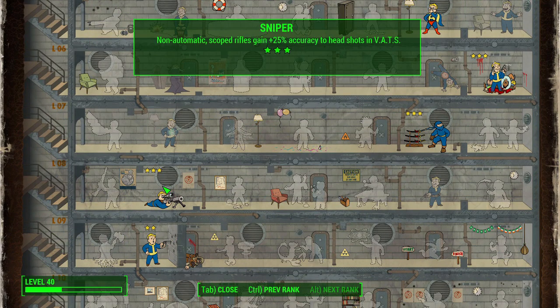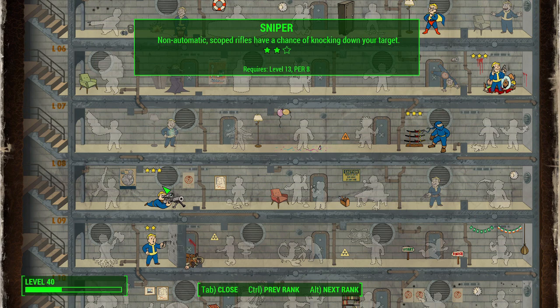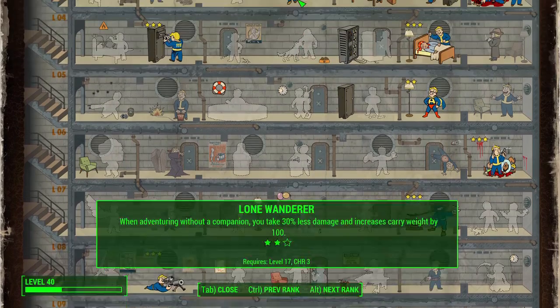Way down at Perception 8 is Sniper — another signature perk. It gives incentives when using scoped weapons: improved control and holding your breath longer at rank 1, a chance to knock down your target at rank 2, and finally +25% accuracy on headshots in VATS at rank 3. I totally recommend it since we are going to be using a sniper; it just makes sense.